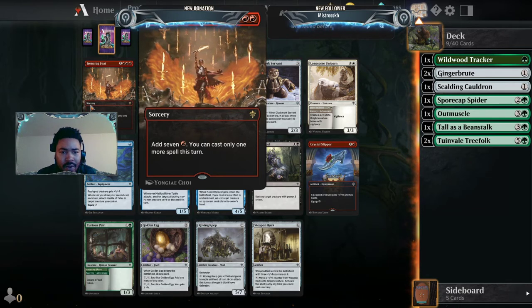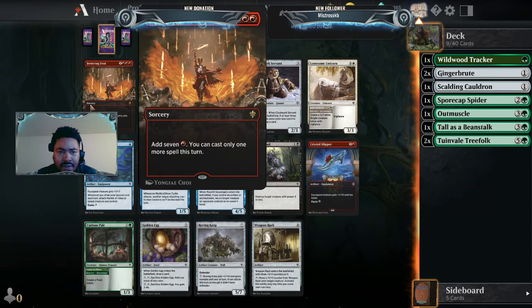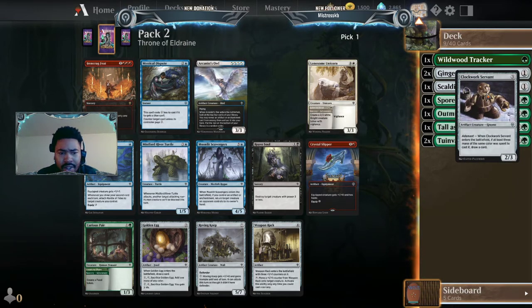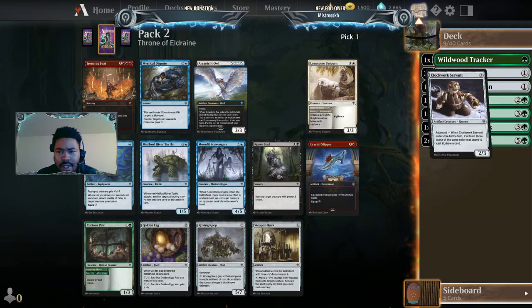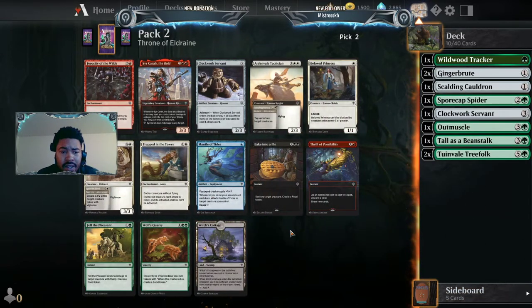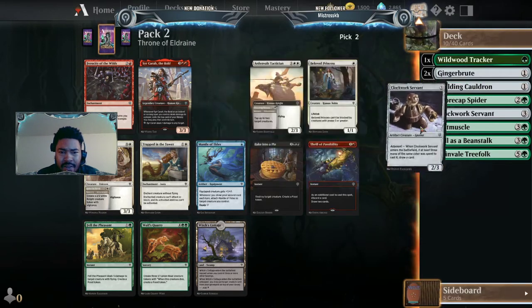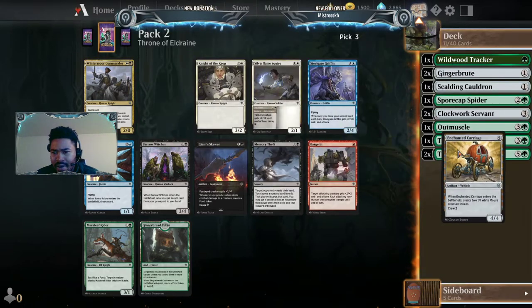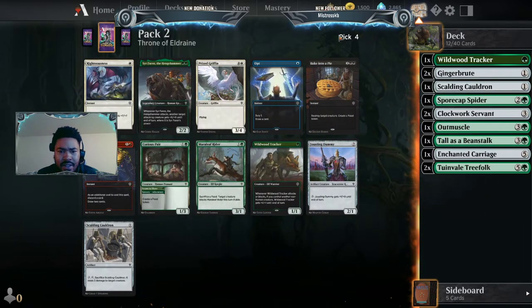It adds seven red and you can cast only one more spell this turn for four — that's not where we want to be. I'm just gonna grab this Clockwork Servant. It draws us a card and it's a 2/3 body. Here's another one, I don't mind. I'm gonna grab the Enchanted Carriage — I like having colorless spells; they never hurt, especially colorless spells that produce creatures.